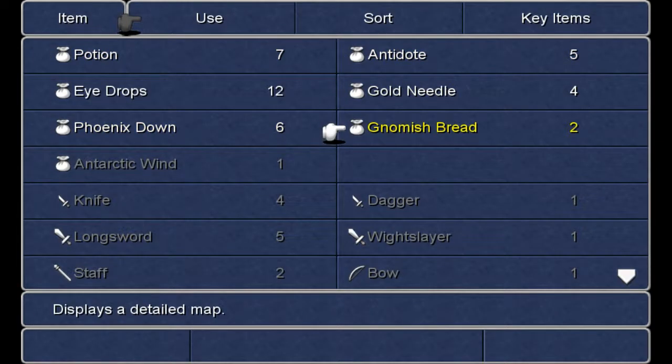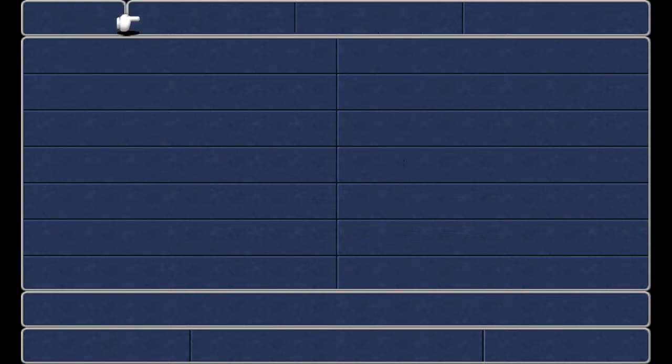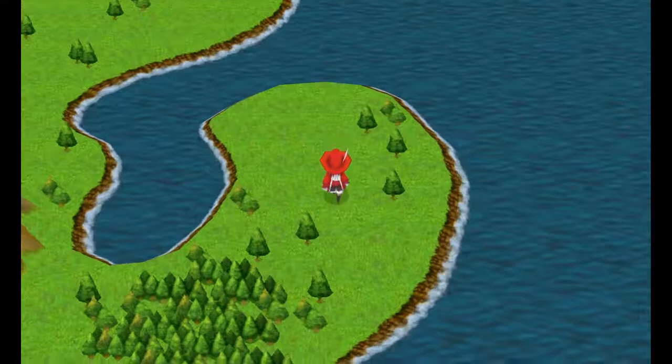Gnomish Bread displays the map, which isn't really useful because I'm pretty sure there's like a dedicated map button now.